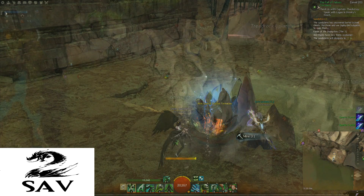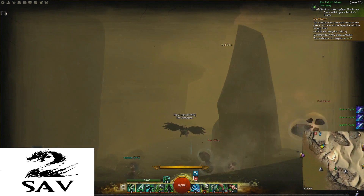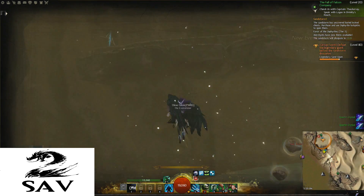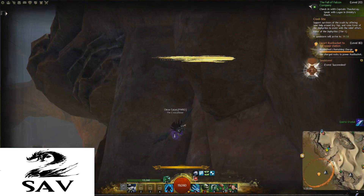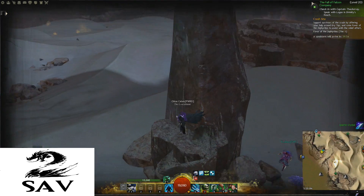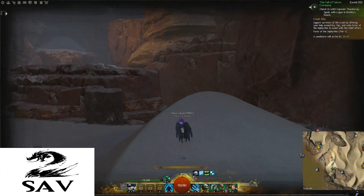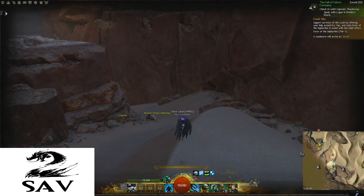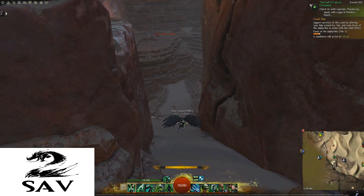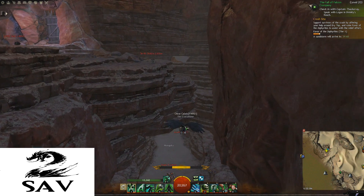Where I'm standing right now is the Unswept Uplands. You can see there's a hero challenge on the map pointing up — it is not possible to reach it from here. You can try to climb using the orb things, but you can't get to it from this section. When I mentioned earlier there was a hero point in the third or fourth section of the map, that was actually it — it's in the fourth section, which I haven't gotten to yet. I'm in the third section at the moment; it shows up here but it is in the next section.